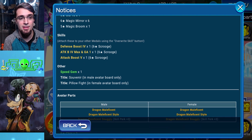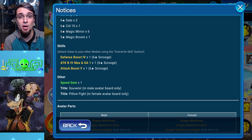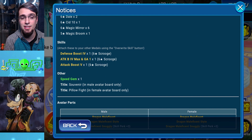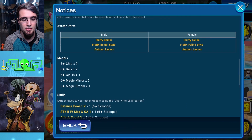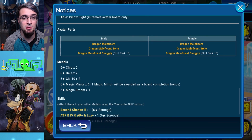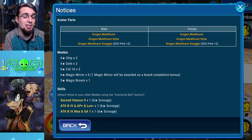There's also a Speed Gem here. You can buy these boards and get Speed Gems — not as much as the Gem Board, but it adds up while you're getting a lot of good skills with it. In this case, Attack Boost 5 Max and SP Gauge 1 is the best skill on this board. For the Maleficent Dragon board, the Dragon Maleficent Snuggly gives you Skill Perk plus 3, which is really good if you don't have an Avatar part for that.